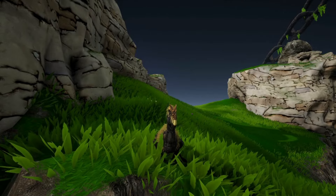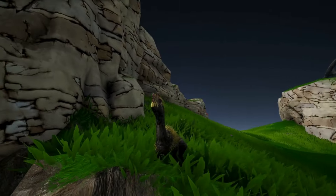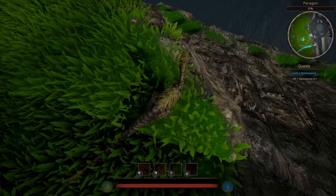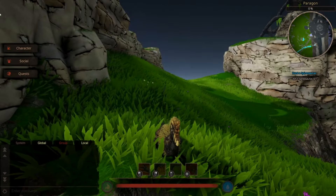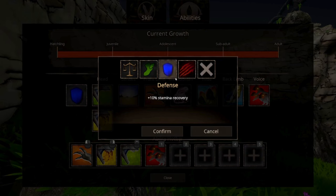Hey guys, Captain Blackbird here, welcome back to another episode on the channel. Today I'm showing you Dillo PvP because this thing is actually kind of good at PvP. There's also a random mate down there in the water, but anyway this guy's got some actually good stuff on it.